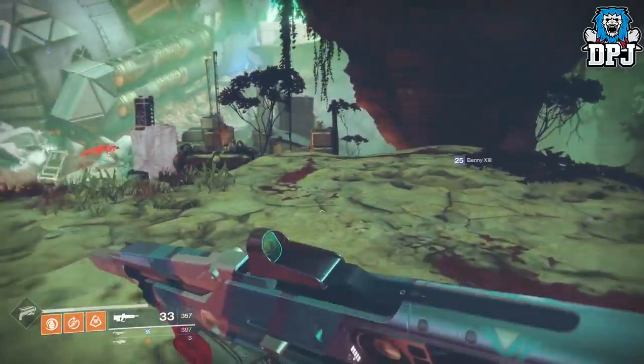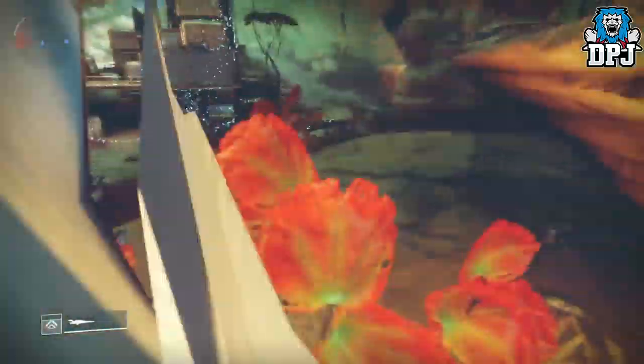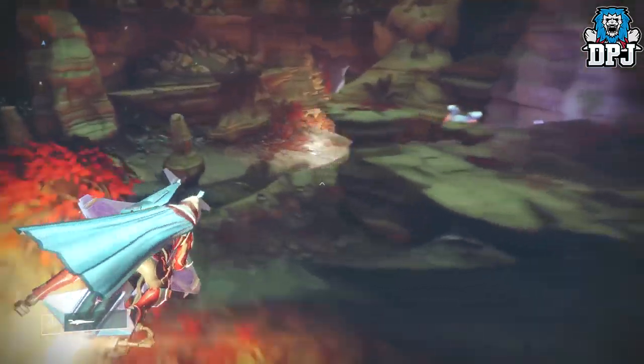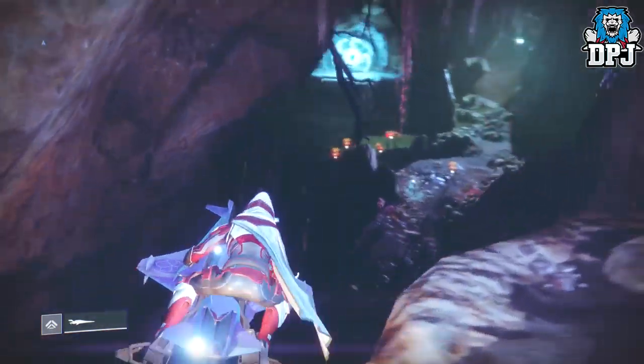Luckily I have the perfect spot for you. Once you've collected those Dust Lights, head to Nessus and spawn into the Exodus Black area. Once you land here, follow the direction I take to this epic little spot where you will get this done in a matter of minutes.